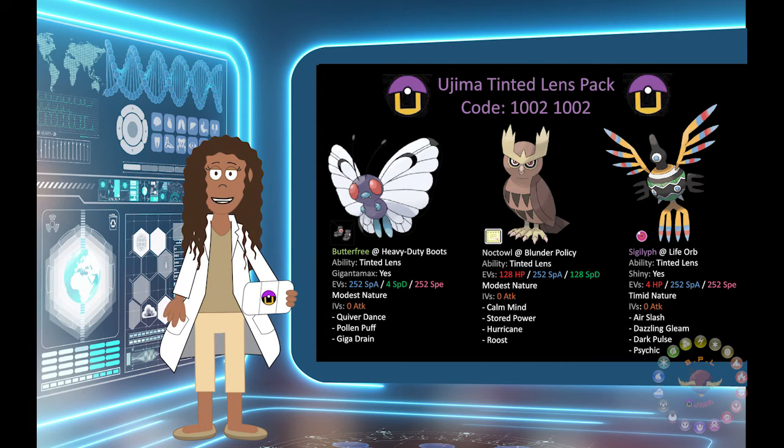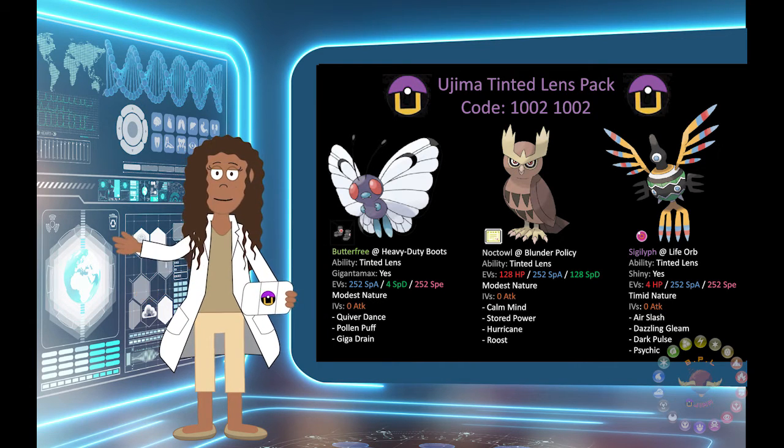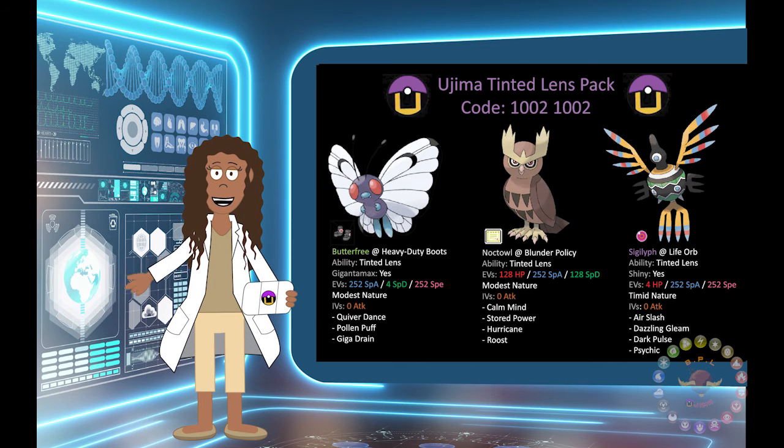The Tinted Lens ability can be really helpful in battles, making more STAB moves viable against a wider range of Pokemon. I hope you all enjoyed this deep dive on the Tinted Lens ability. Be sure to snatch up these Battle-Ready Mon in our Ujima Tinted Lens pack using the code 10021002 — you only have 72 hours. If you want to see breakdowns of abilities or moves, comment your ideas below. I'm Professor Boba, and I hope to see you all next time on Ujima Deep Dive.